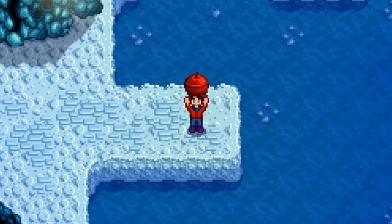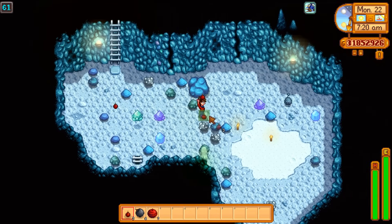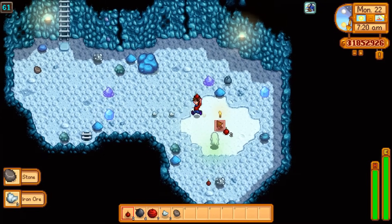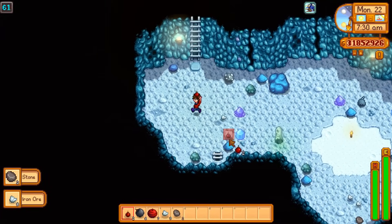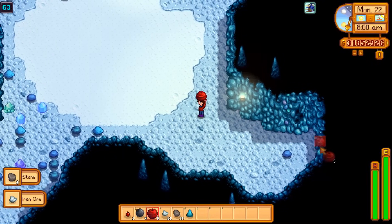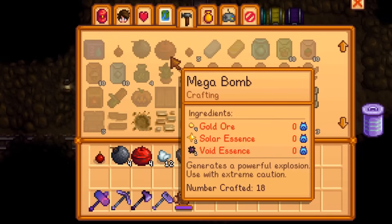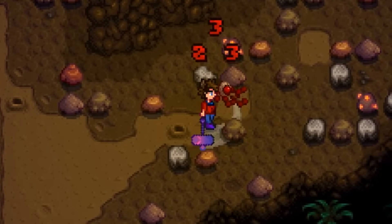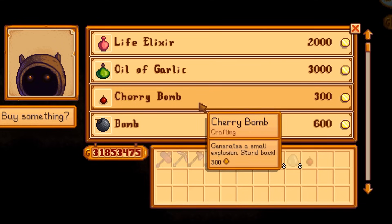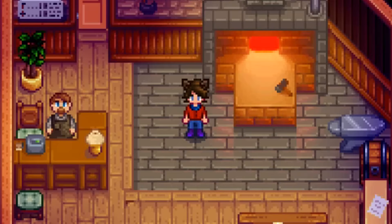Now it's time to finally move on to talking about the pickaxes and rocks — except not, because we also have bombs. These are extremely useful for when you're going mining because they can allow you to break multiple rocks at once without using energy to swing your pickaxe. There are three tiers of bombs: the cherry bomb, the bomb, and the mega bomb, each with increasingly large explosion radiuses. You'll unlock the crafting recipes for them as you go up in mining level. Certain enemies have them as drops. And you can also buy them from the dwarf after you've donated the four dwarf scrolls to the museum and blown up the rock blocking his shop.